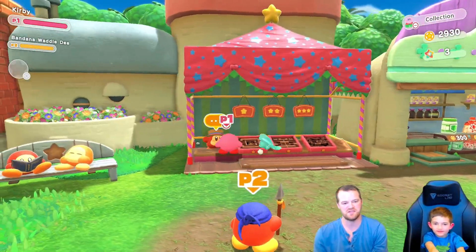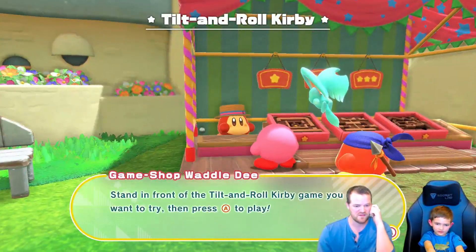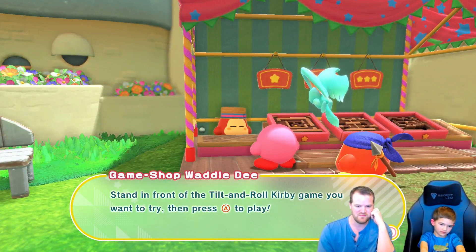Let's talk with this Waddle-Dee and see what he says. Stand in front of the tilt and roll Kirby game you want to try, then press A to play.